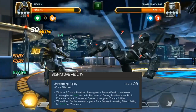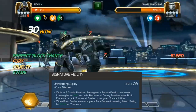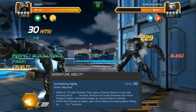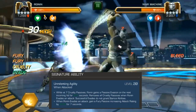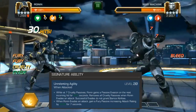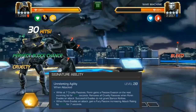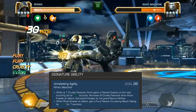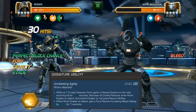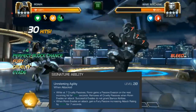Wraith's sig ability is nice to have in some situations but not at all necessary. While at 7 Cruelty Passives, you gain a passive evasion on the next incoming hit, similar to the Nick Fury synergy — it will only activate if you were actually going to get hit. When this evade triggers, you remove all Cruelty Passives. The evades do not grant stance abilities. When you evade an attack — you can see I evade 2 here against War Machine — you gain a Fury Passive increasing attack rating for 7 seconds.